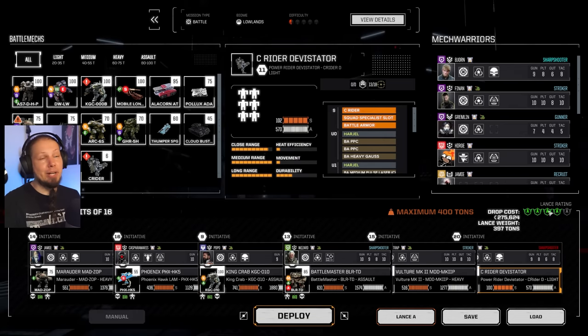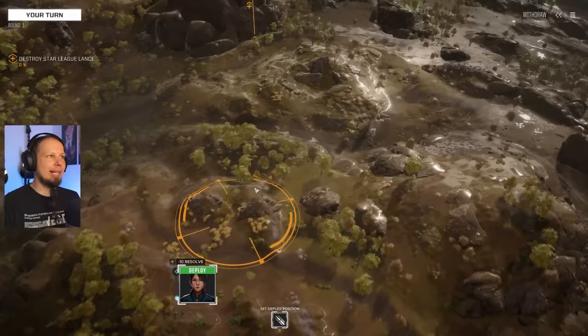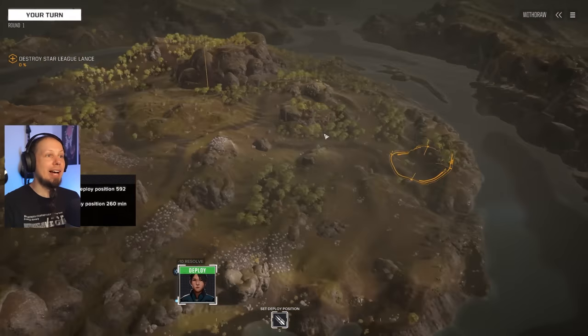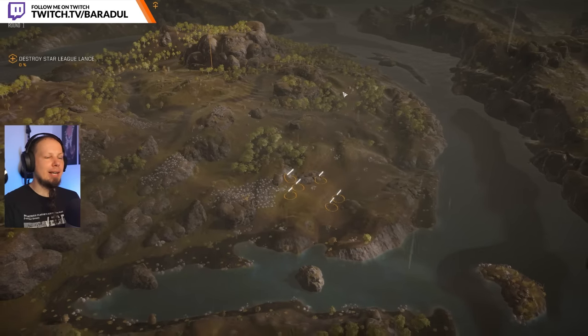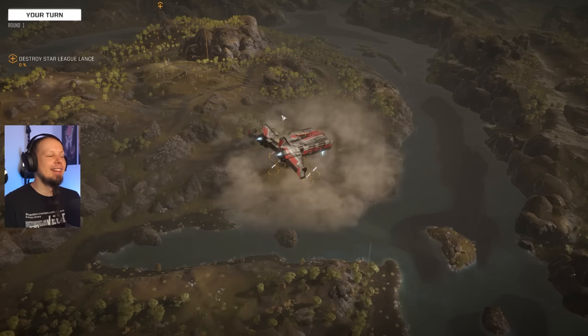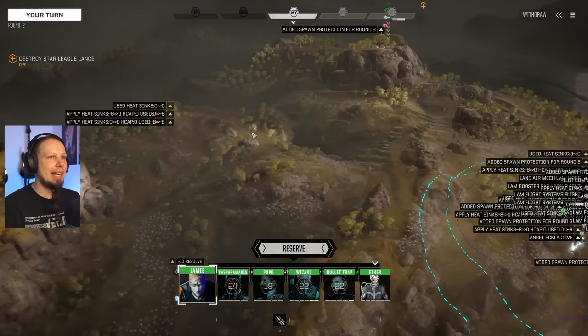This is going to be a challenge — four skulls against five-and-a-half. Let's see what we can do. We have one lance right in front of us with nothing to hide behind. I think we want to start here and maybe push to the right side to get some cover in the forest. Problem is our flyers will always be in line of sight to the enemies — and vice versa.